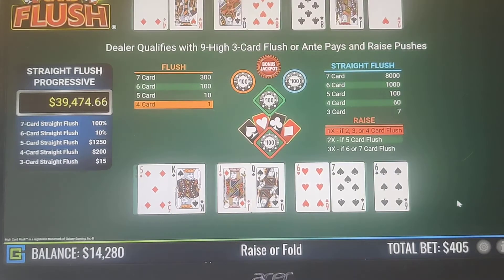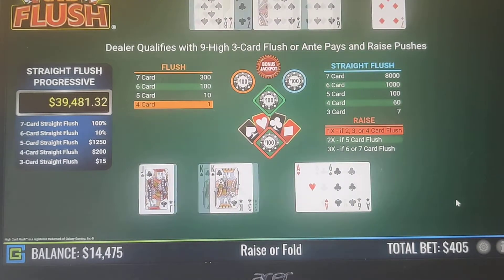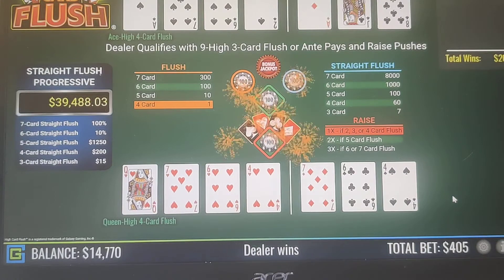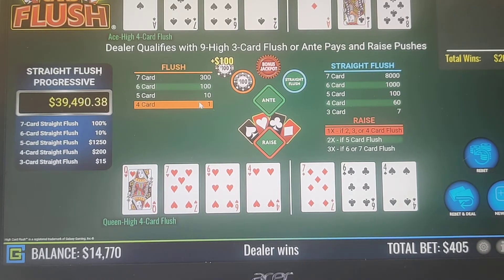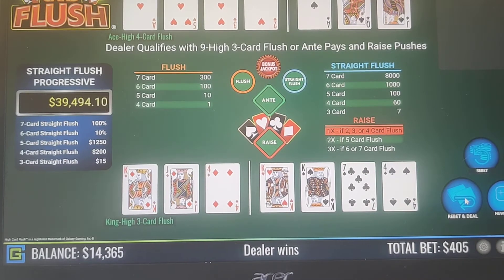Now we have a 4-card flush here, so we're going to raise that one. Another 4-card flush. Another 4-card flush. Even though the dealer had a 4-card flush as well, we lost because they have Ace-high and we have Queen-high. And we got paid out on the 4-card flush on the left side bet. King-Jack-4, so we're going to 1x raise that. And we lost to a 4-card flush.